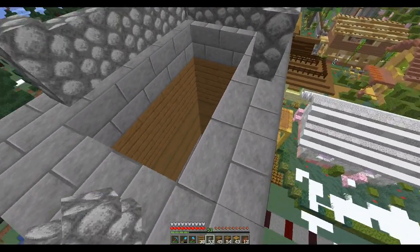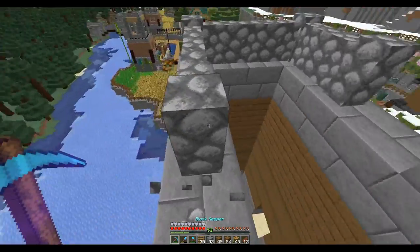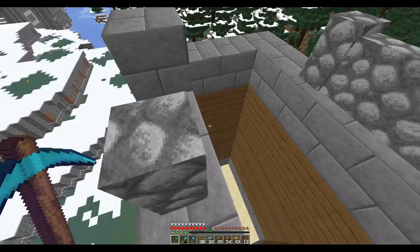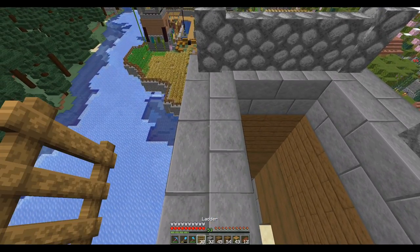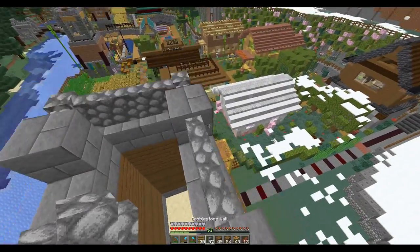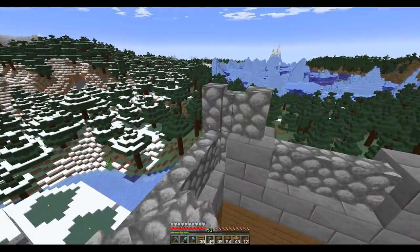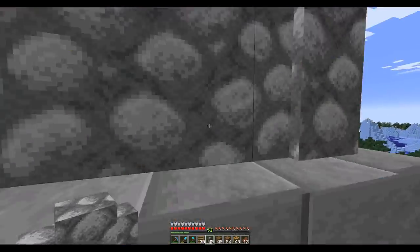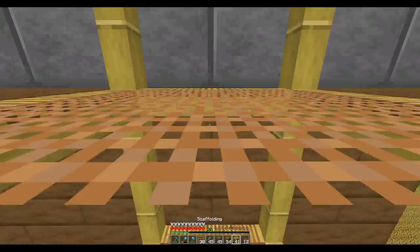This is going to be hard. Let's do that. I really only need it here, and that's just so I can put the ladder on it, but we're going to take it all the way around. Having the fence does make it look a little narrower, so it does look like it's going in as we go up.